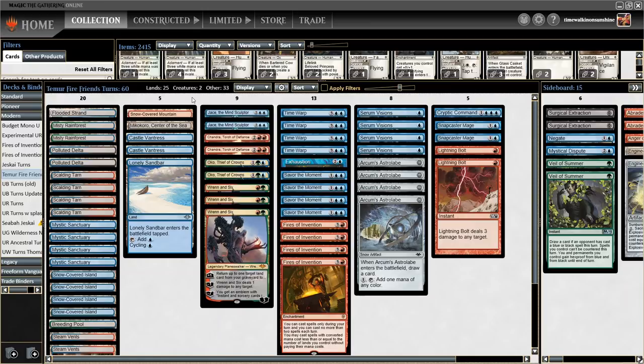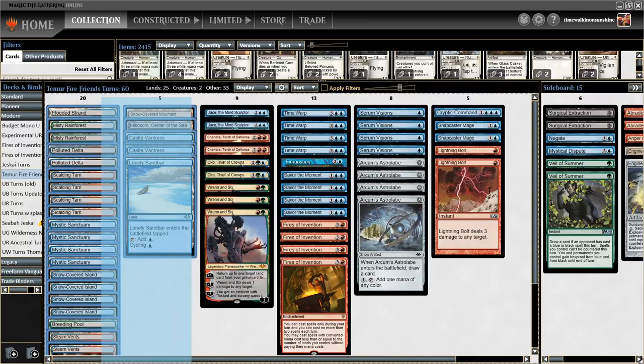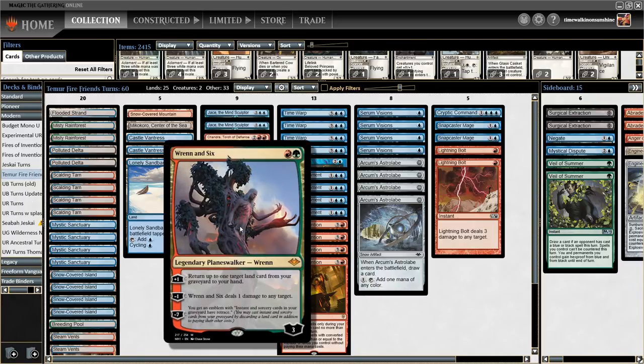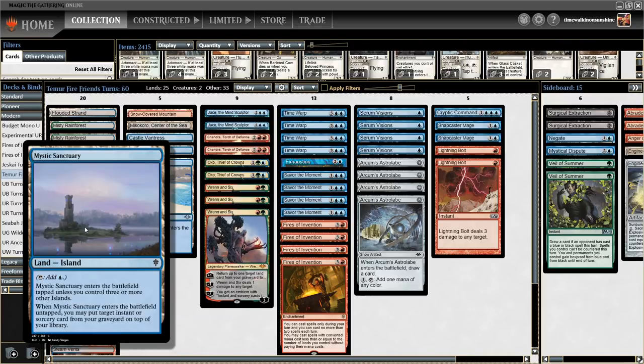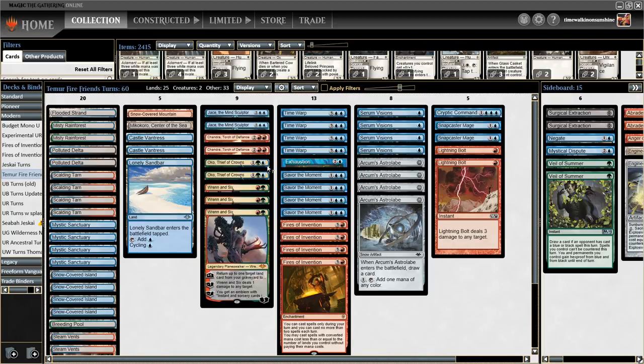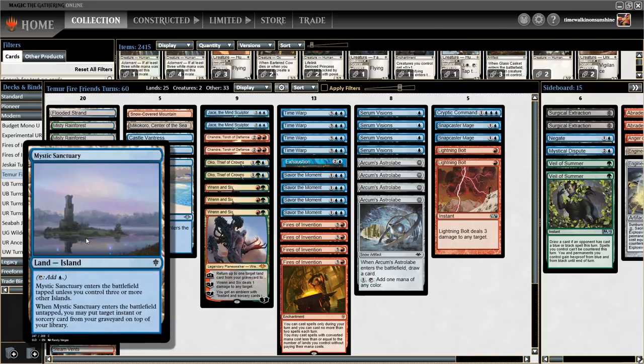Where this deck gets really interesting is the mana base. We have a whopping 25 lands because we're trying to support Mystic Sanctuary as well as a whole bunch of red and green cards like Ral and Six. Mystic Sanctuary is a land with the island subtype — that's very important — and it enters the battlefield tapped unless you control three or more other islands. When it enters untapped, you may put target instant or sorcery card from your graveyard on top of your library. That means you get to put Time Warps and Savor the Moments back on top, keep casting them over and over, and keep activating your Planeswalkers as long as you keep playing Mystic Sanctuaries.